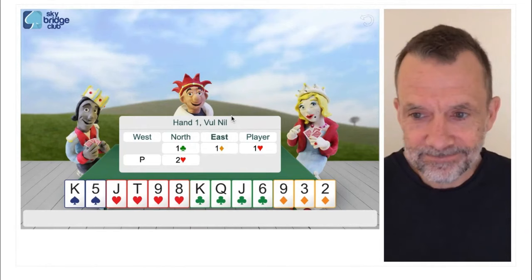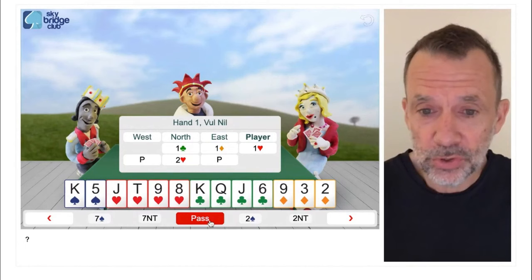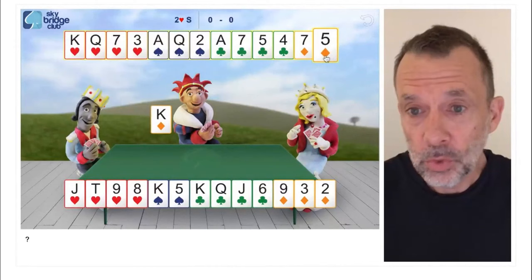So this time I'll bid one heart. The king, queen of diamonds - we had two sure tricks before. Now we don't have those two diamond tricks, so we're going to lose two diamonds and make no diamond tricks.